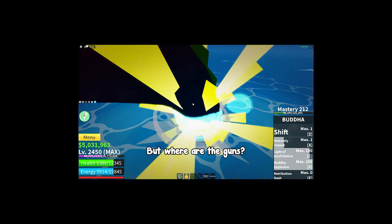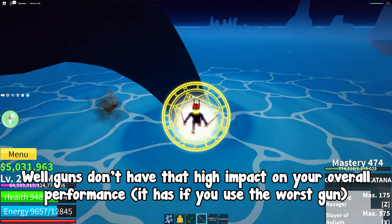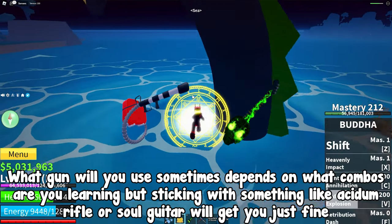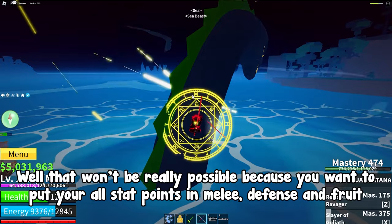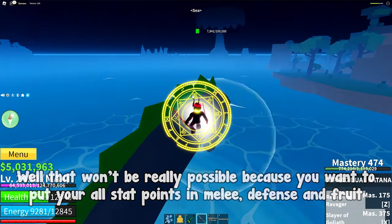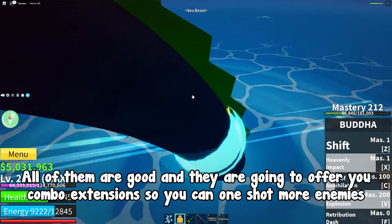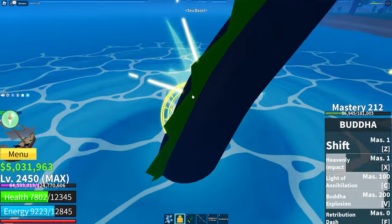But where are the guns? Well, guns don't have that high an impact on your overall performance unless you use the worst gun. What gun you use sometimes depends on what combos you're learning, but sticking with something like Acidum Rifle or Soul Guitar will get you just fine. If you want to use a sword, that won't really be possible because you want to put all stat points in melee, defense, and fruit. But if you want a sword for its stun, go with something like DTK, Soul Cane, or Shisui. All of them are good and will offer combo extensions so you can one-shot more enemies.